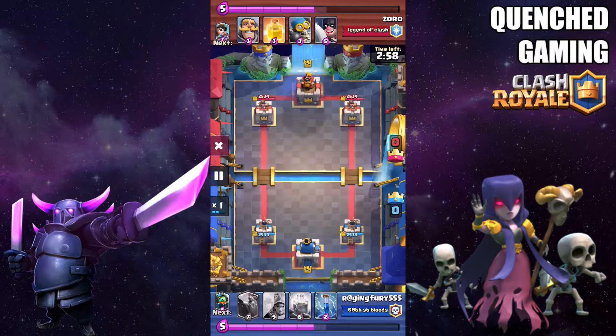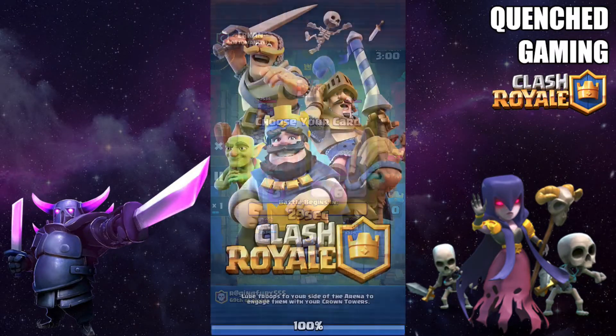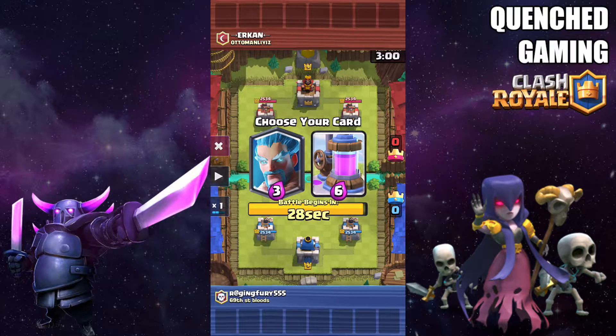Now we have Ice Wizard and Elixir Pump. A lot of people don't like Pump — it takes a lot of time to get value out of it — but right here you do want to take Pump because you can defend while having a Pump on the board. During double elixir time you can get a really strong push if you have two Pumps down, and it can really topple your enemy. So here you want to pick Pump.